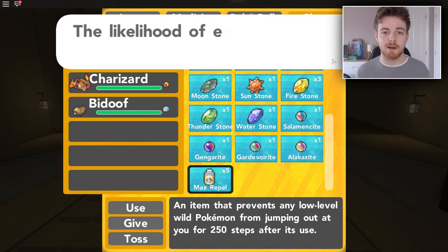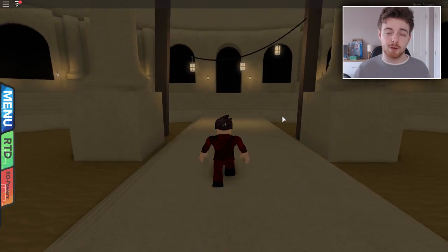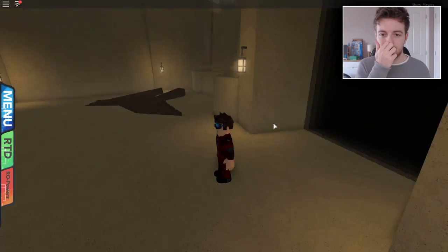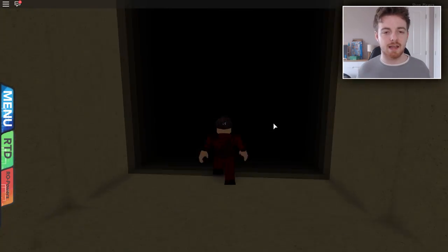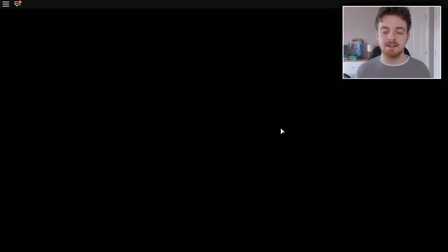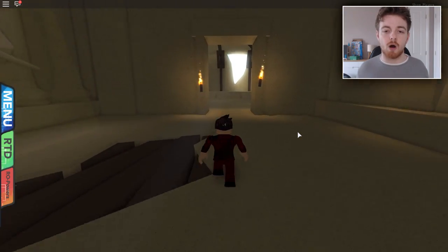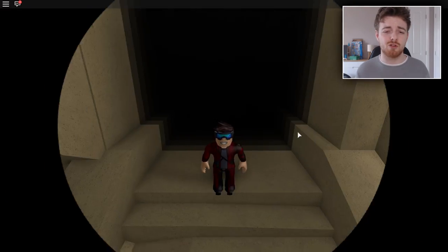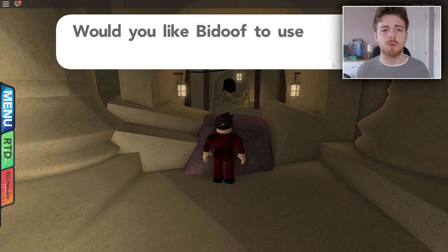I'm just going to use a Max Repel here. Now we have to go back to the main entrance where we first entered, to put that purple jewel where it belongs with the prince. Go right at the circular kind of blue line thing. We need to go back up here and continue on through. I'd like to take a moment to say that if you are new to the channel, I'm a new Roblox Pokemon Brick Bronze YouTuber. I've actually only started a week ago and I've got like 120,000 subscribers.